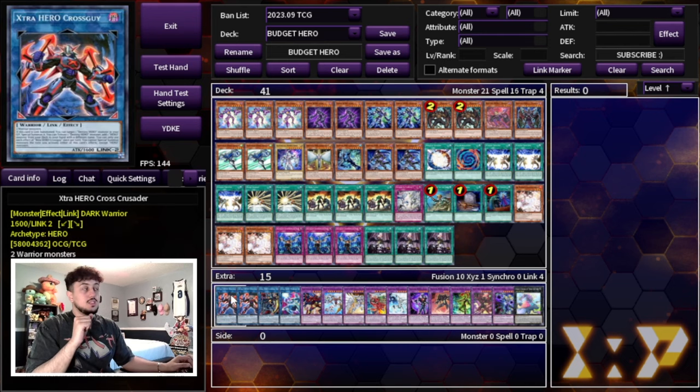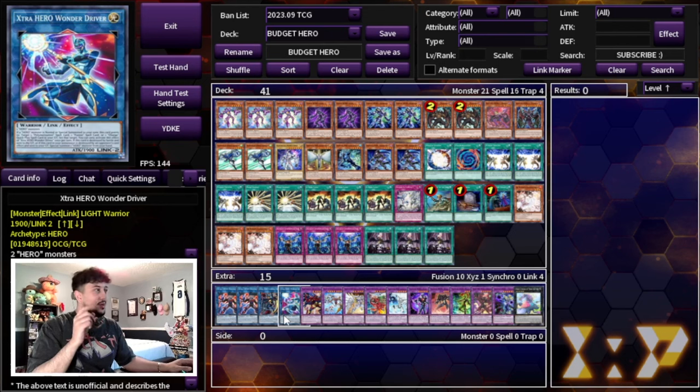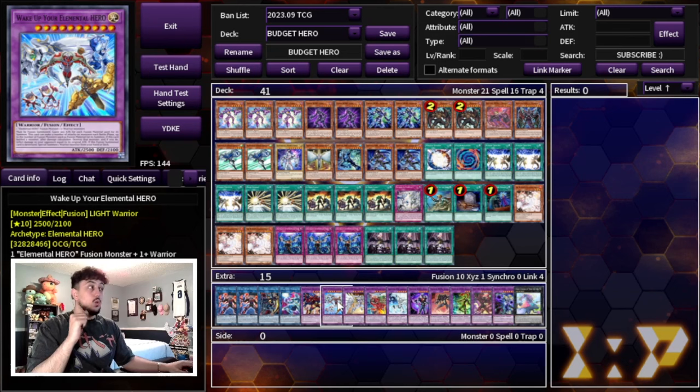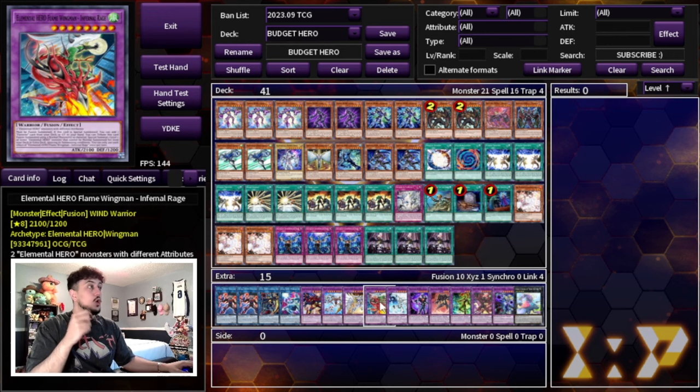Moving to the extra deck: two Elemental Hero Cross Crusader — one of the most important extra deck monsters — one Infernal Divisor, which is expensive due to having only one print, one Wonder Driver to recover Polymerization and Miracle Fusion, one Sunrise, one Wake Up Your Elemental Hero, which is critical in combos, and one Shining Neo Swingman — one of the best cards you can make on your opponent's turn, acting as a disruption piece.